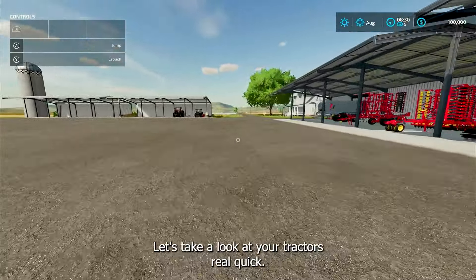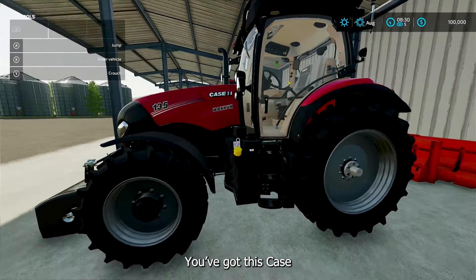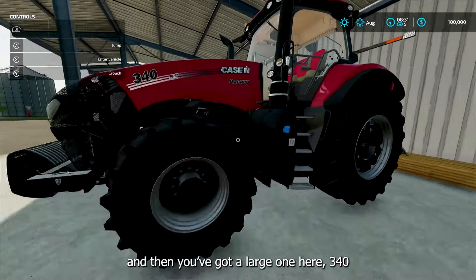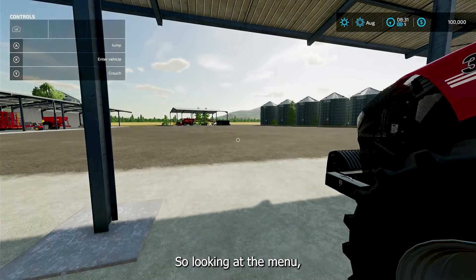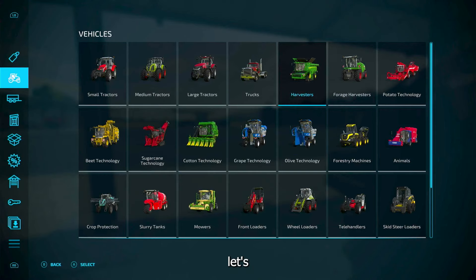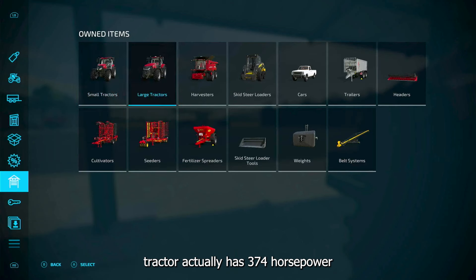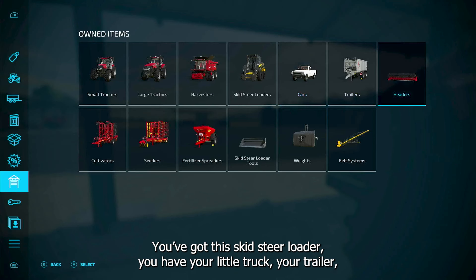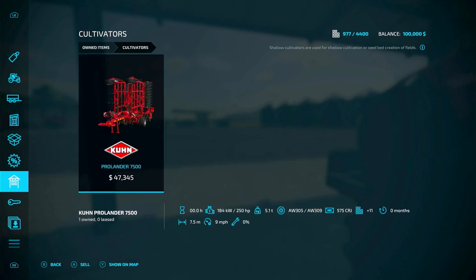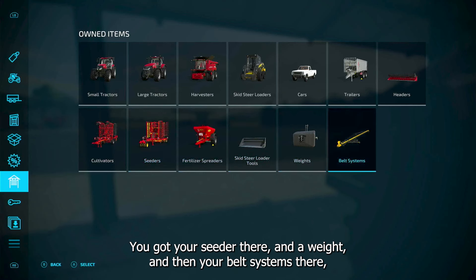Let's take a look at your tractors real quick. You got this Case here, 135 horsepower, relatively small. And then you got a large one here, 340 horsepower, Case 2. Looking at the menu, the large tractor actually has 374 horsepower and this one has 169 — so it pulls a good bit of stuff. You got this skid steer loader, you have your little truck, your trailer, the one header, a shallow cultivator. It's good for doing the crops you have, but not root crops — you'll need a regular cultivator for that and/or a plow. You got your seeder there and a weight, and then your belt systems.